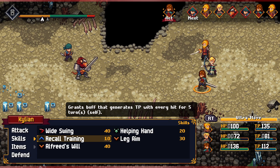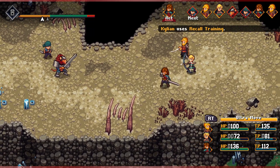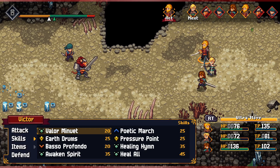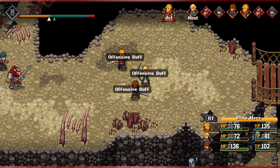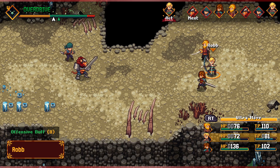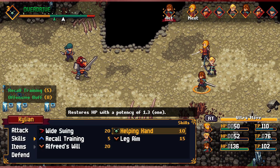For Kylian, we can lower everyone's defense and mind, but that costs 40, so we'll start by using Recall Training on ourselves so we don't run out of TP. He's also got Helping Hand to help us heal folks up. For Victor, we can go with Healing Him, Poetic March, or Valor Minuet — we'll start with Poetic March. Now we're in overdrive. Let's focus on taking out the bandit. We'll do a charge on Rob and then use Power Shot next turn. Let's use Helping Hand here.